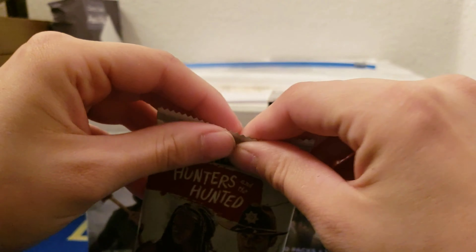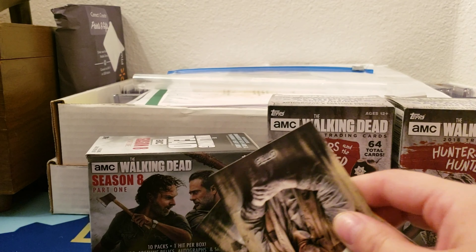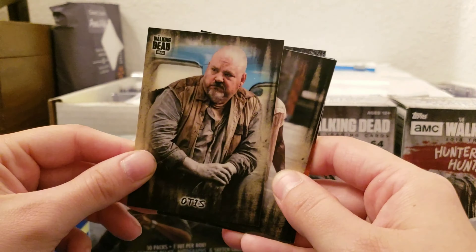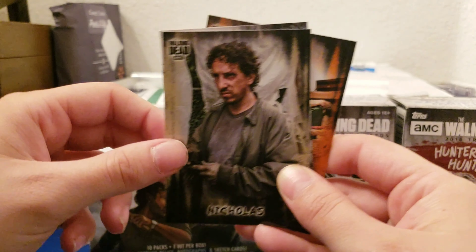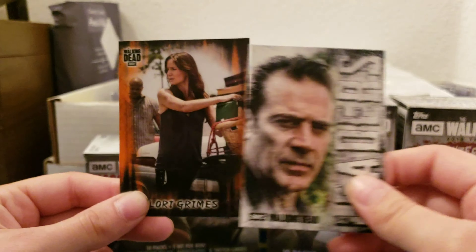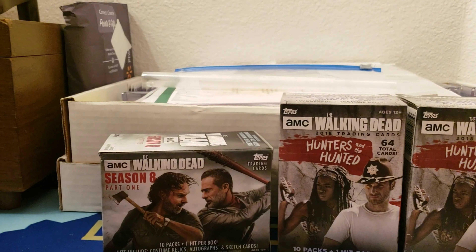Alright, fun part — opening the packs! So we got Otis, Shumpert, Amber, Nicholas, Negan, and Lori — there's one you'd like.